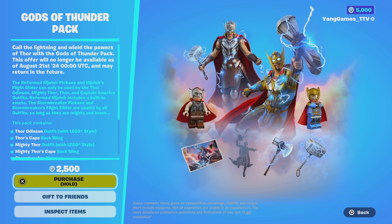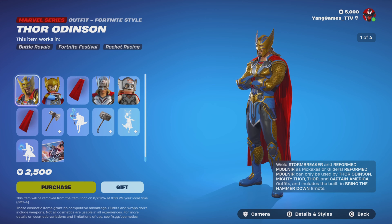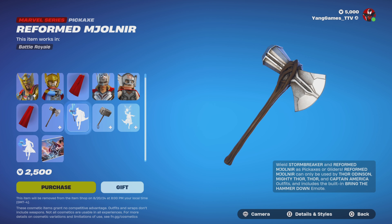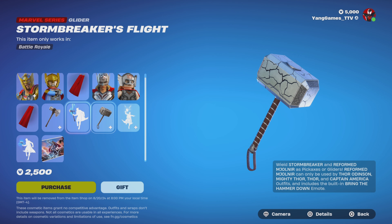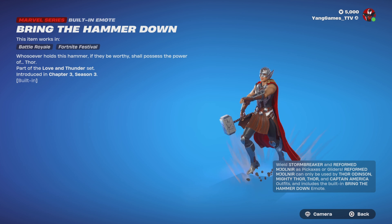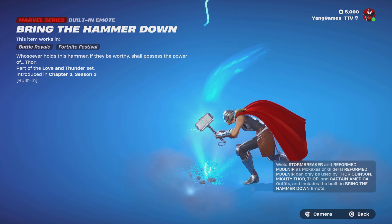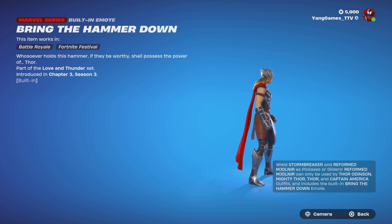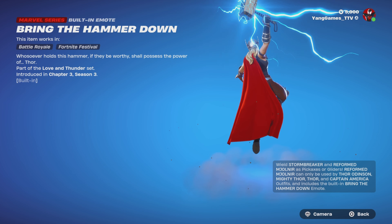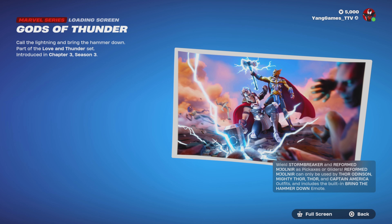Gods of Thunder Pack is still in the item shop. It comes with tons of items for 2,500 V-Bucks: 2 outfits, 2 Lego styles, 2 backblings, 2 pickaxes — the Stormbreaker and the Reformed Mjolnir — and Stormbreaker's Flight Glider. 'Bring Their Hammer Down' emote from Chapter 3, Season 3: 'Whoever holds the hammer, if they be worthy, shall possess the power of Thor' — part of the Love and Thunder set. There's another glider and the Gods of Thunder loading screen.